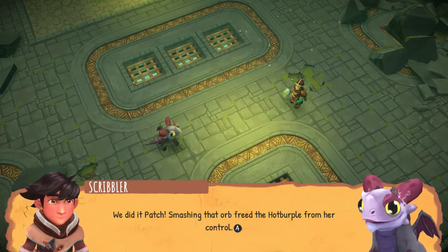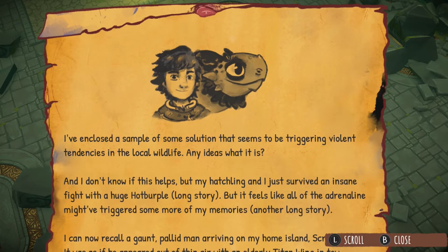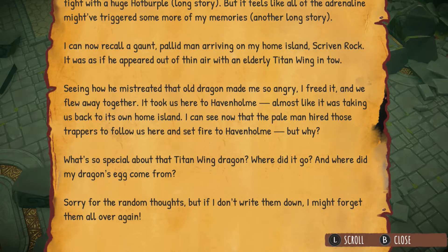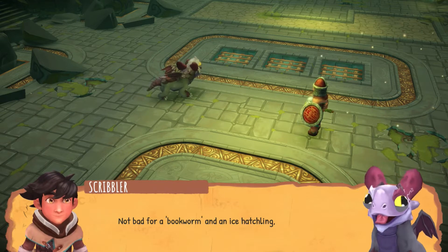Smashing that orb freed the Hot Burble from her control. I wonder how many other dragons she has out there. I need to update Hiccup — I'll send him a terror mail right now. I've come close to a sample of a solution triggering violent tendencies in the local wildlife. My hatchling and I just had an insane fight with a huge Hot Burble — long story. It feels like the adrenaline triggered more memories. I can now recall a gaunt, pallid man arriving on my home island, Scrivenrock. He appeared out of thin air with an elderly titan wing. Seeing how he mistreated that old dragon made me so angry — I freed it and we flew away together, almost like it was taking us back to its own home island, Havenhome.